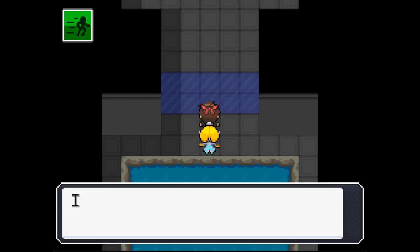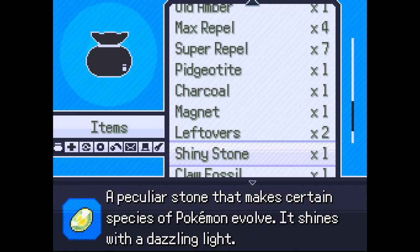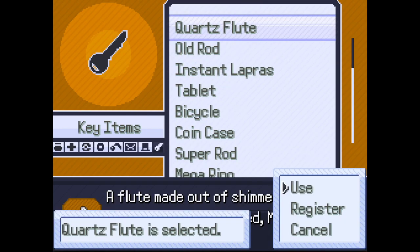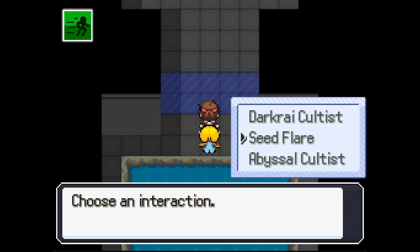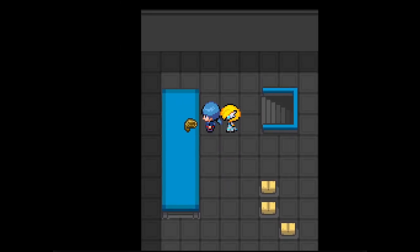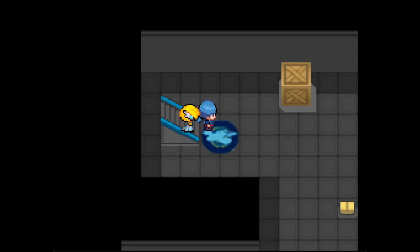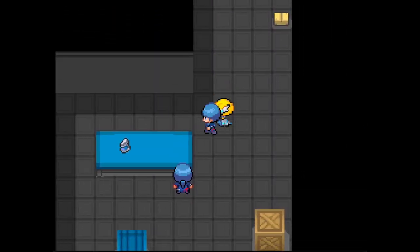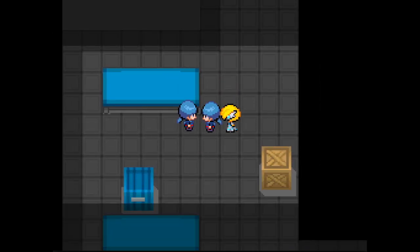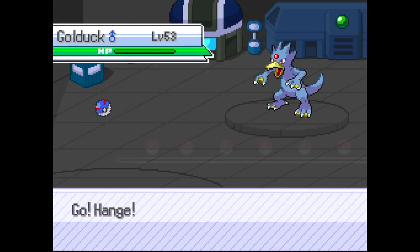There's a force shield that prohibits entry - perhaps only members. That's perfect because Damien gave us DNA for an Abyssal Cultist, so if we use the Quartz Flute we can choose to be an Abyssal Cultist. There it is - awesome, we can just walk right through. Here's an escape rope. We're literally in the Abyssal Cult - here's an ether. A battle - I'd love to battle, fellow cultist!